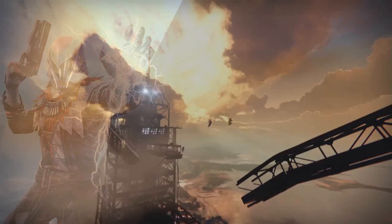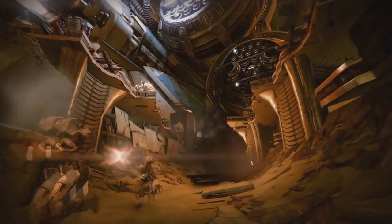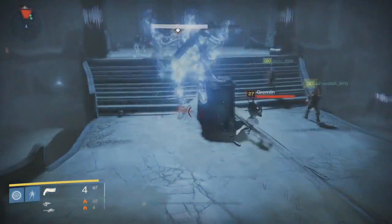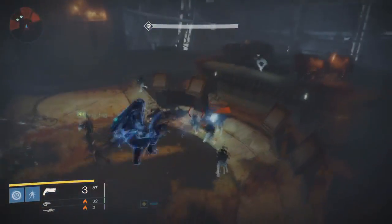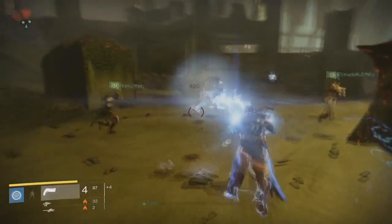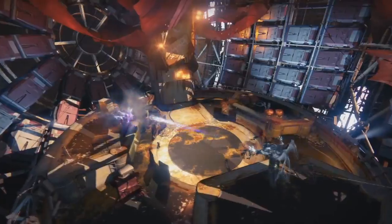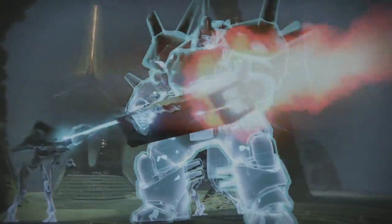Greased Lightning — enemies damaged by your grenades chain deadly lightning to other nearby enemies. And lastly Wellspring — when cast with full grenade and Thunder Strike energy, Storm Trance restores your health to full and drains slower. All in all, the Warlock's new super looks amazing and the perks within the subclass look pretty promising as well.